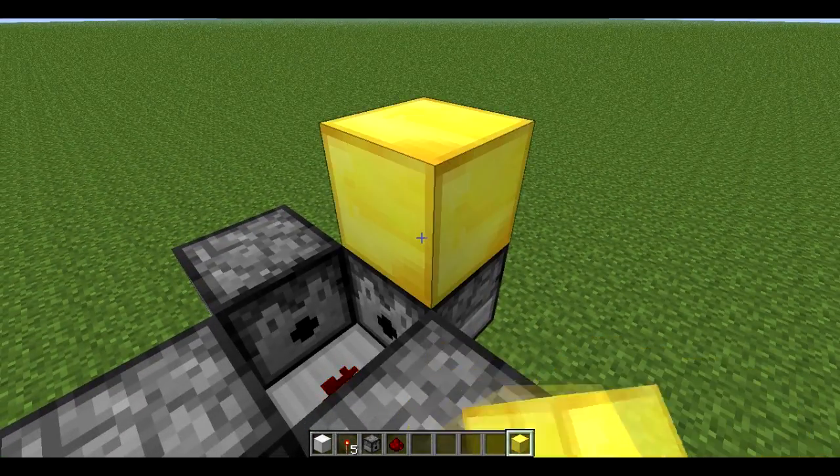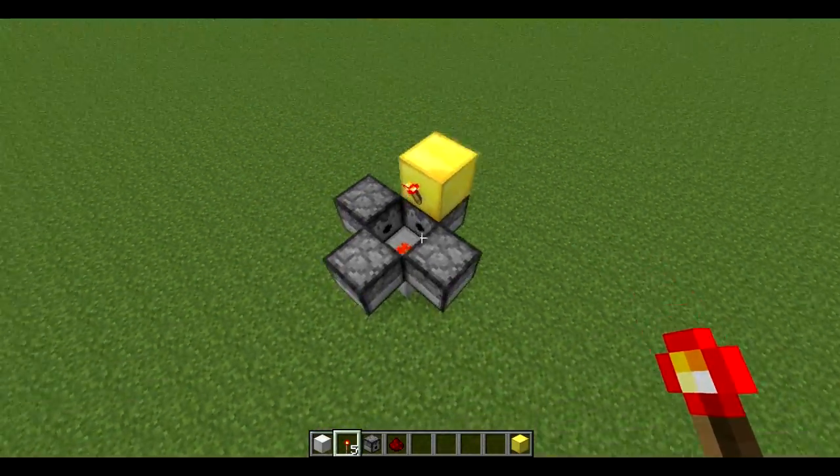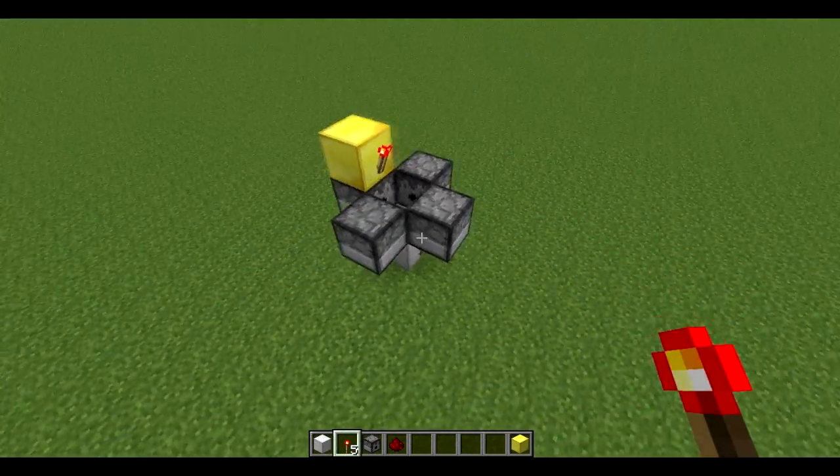Now you want to place a block up and redstone there — that freezes the clock for the moment. That's Mumbo's trap done.